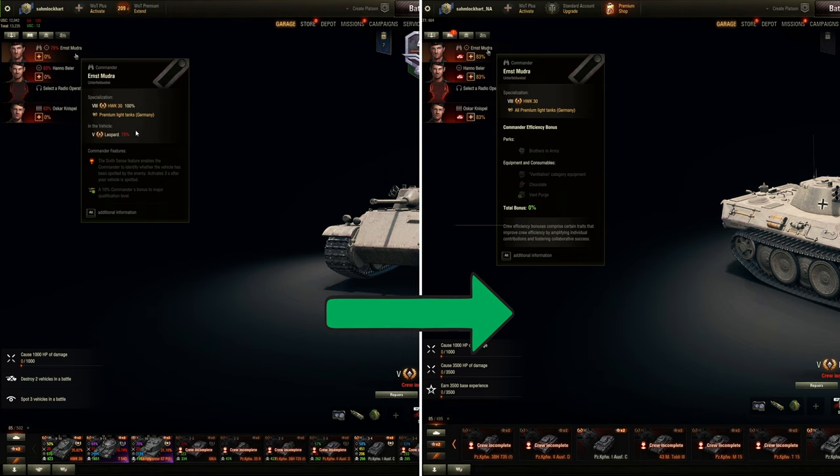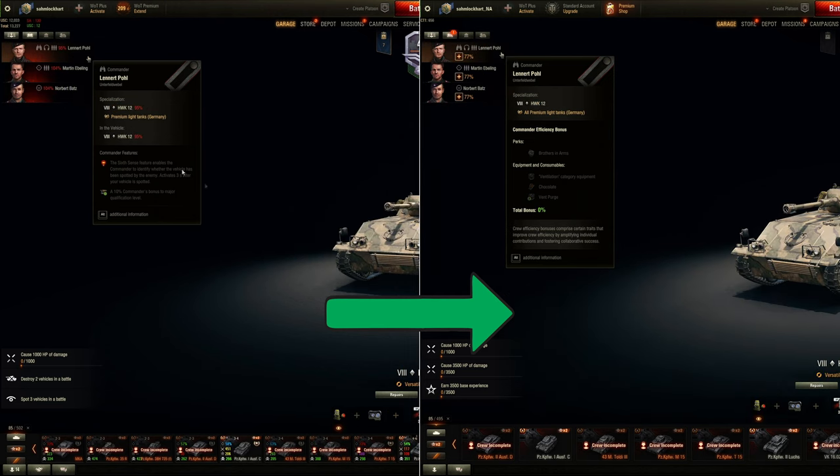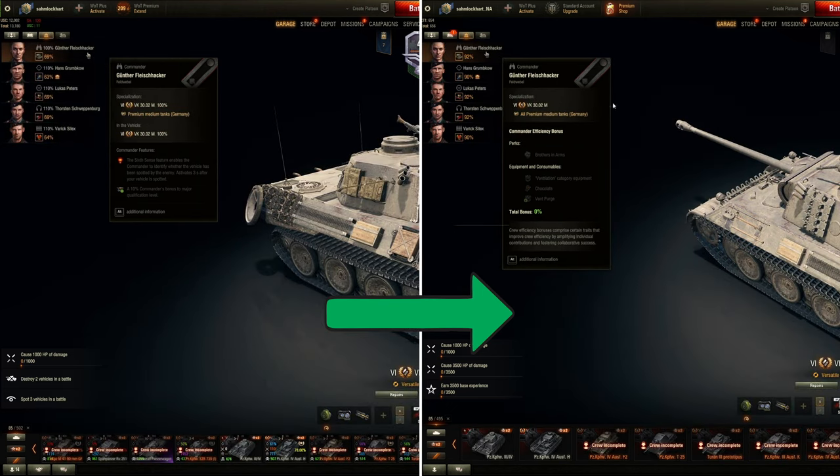On non-trained vehicles — this crew is trained for the HWK 30 but currently in the Leopard VK16 — it will be trained to 100, but there'll be a debuff to the perks with a little red icon. It's not exactly trained for this vehicle, so there's a perk debuff. Non-100 crews will be trained to 100, and you get an XP buff to first skills like Recon or Off-Road Driving. The change to a more skilled crew is not as prominent compared to an under-100% trained crew.